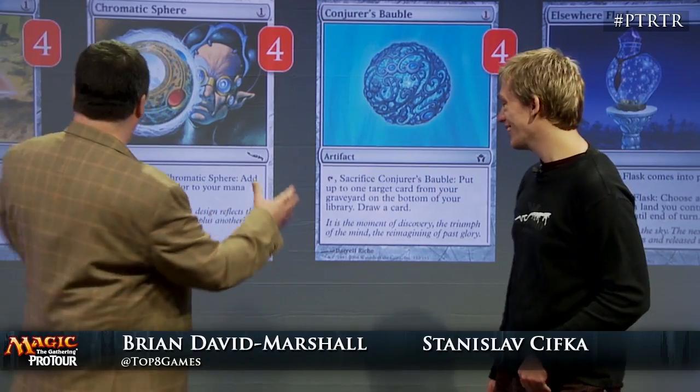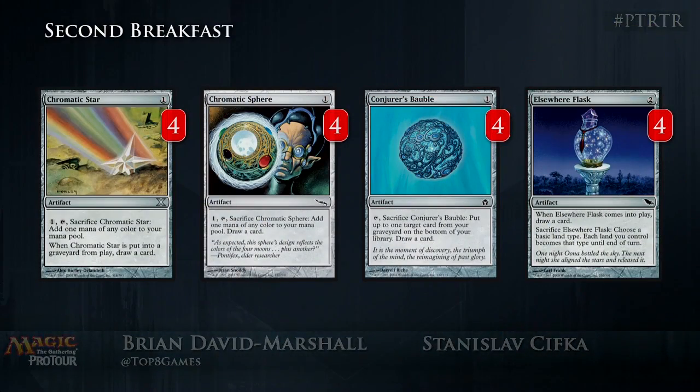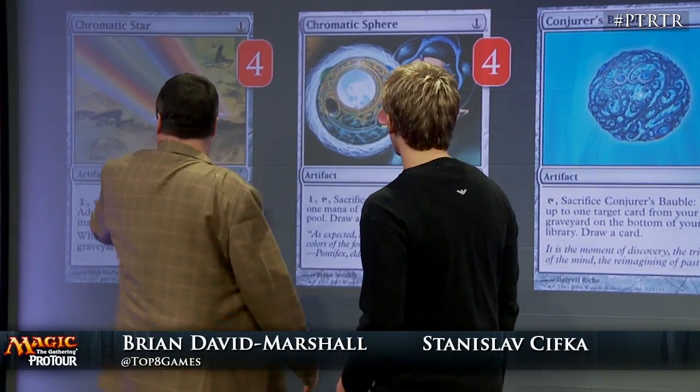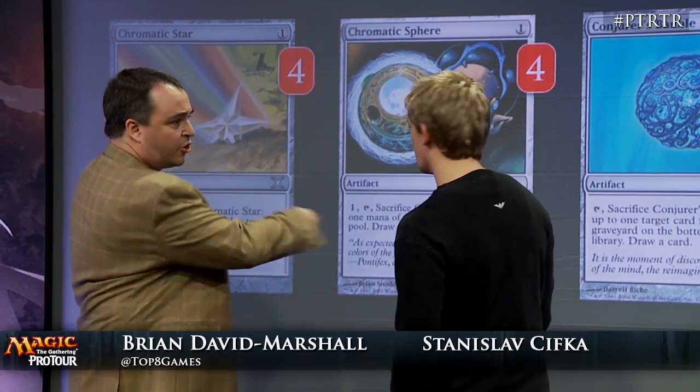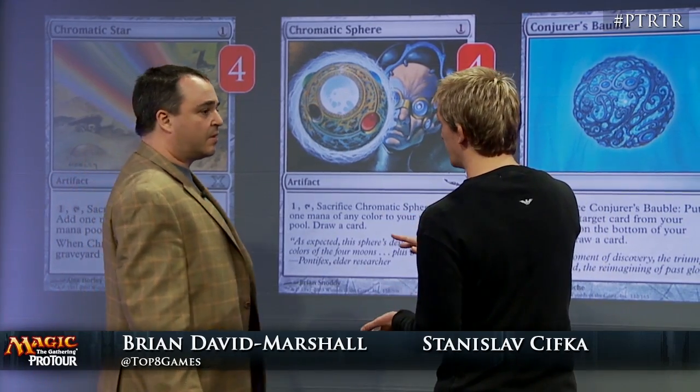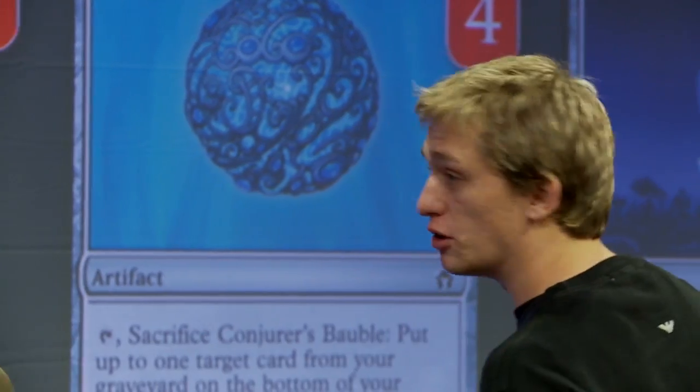So you're playing the deck people have been calling Second Breakfast — I like to refer to it as the Artistry, formerly known as Eggs. Let's take a look at what makes this deck work. These are like the pistons in the engine of your deck. You play many artifacts that you can cycle for drawing another card. You play as many artifacts as you can, then in one turn you sacrifice all of them.